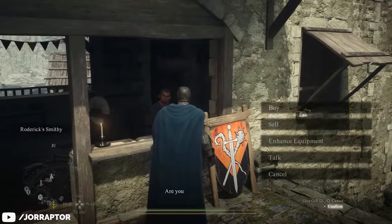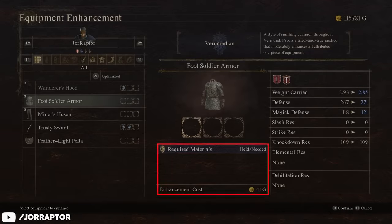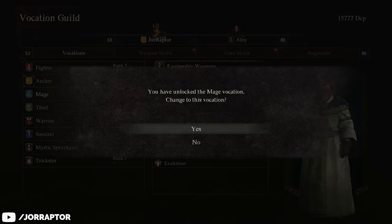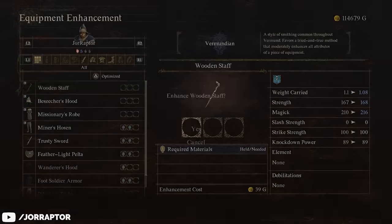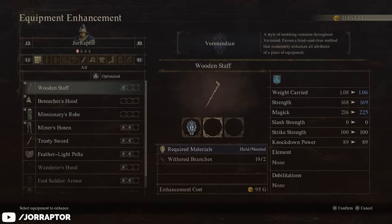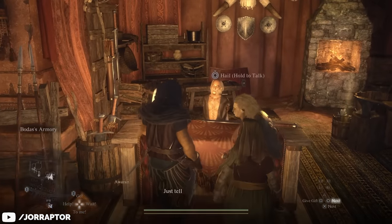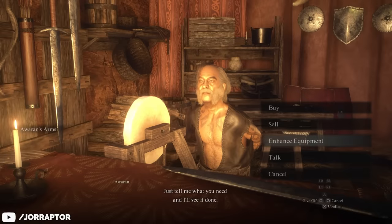Another nice thing to do early is get gear and weapon upgrades. The first upgrade only costs a small amount of gold, and you'll likely have the resources for it if you've been taking out enemies in the open world. Even small enemies like rabbits drop crafting materials needed for certain upgrades. Always when you get new items or switch vocation, at least get the first upgrade since that only costs gold. Note that different blacksmiths can add different bonuses when enhancing gear — later in the game it's smart to check specific blacksmiths. Early on, the blacksmiths in Vernworth and Checkpoint Rest Town add the same stat increases.